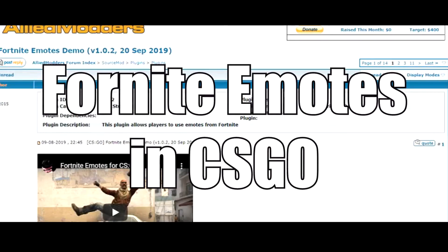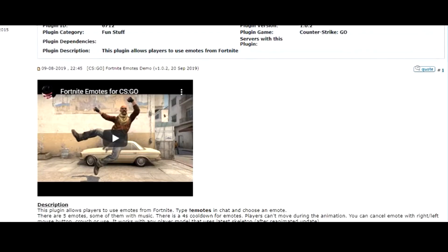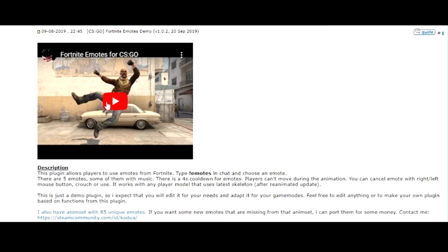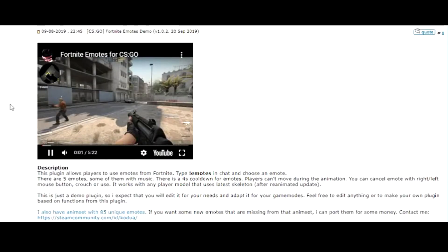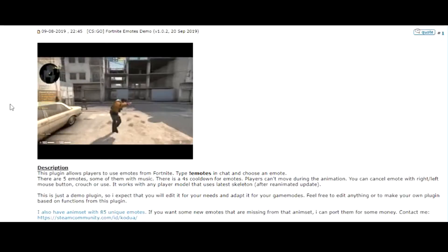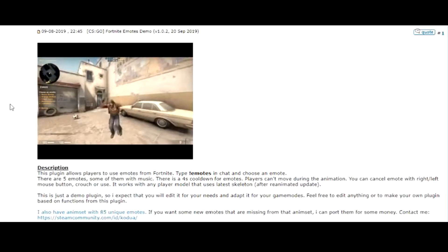So a while ago, the Fortnite animations, emotes and sounds were ripped from Fortnite and ported over to CSGO. Now this has been looked at from a few Zombie Escape communities, namely GFL, Zedis, Haslam, and now these clips were taken in GUC.